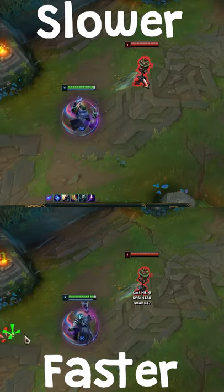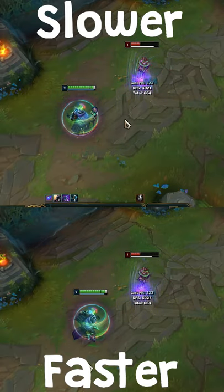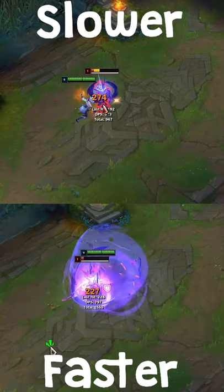Viktor can throw his Q, click away, and then either click back on their enemy or attack-move click to make it faster. Riven can click away after using her Q to cancel the animation and continue her Q combo quicker.